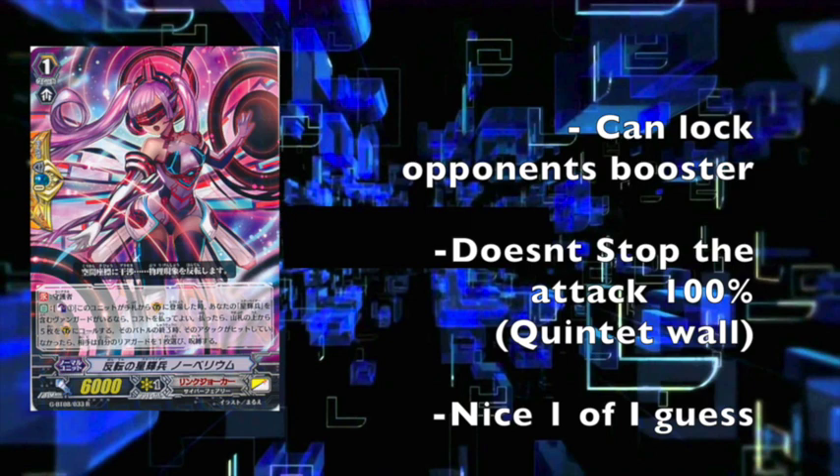Next is a Quintet Wall — yup, Quintet Walls are coming back. It's a Star Vader Quintet Wall. It definitely won't see play, but it's a neat card. Counterblast 1 when placed on Guard Circle — if you have a Star Vader Vanguard, call top 5, and at the end of the battle, if the attack did not hit, your opponent locks one of their rearguards. You're not guaranteed to get the shield, but if it goes off, your opponent will probably lock one of their boosters, making it easier to guard their attack.